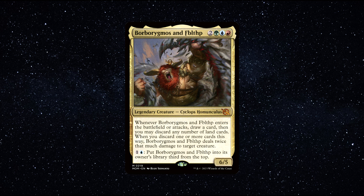For 1 generic mana and 1 blue mana, put Borbo Migos and Fidhufp into your library 3rd from the top.